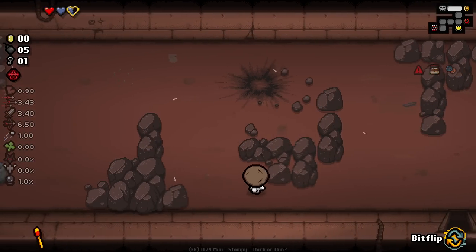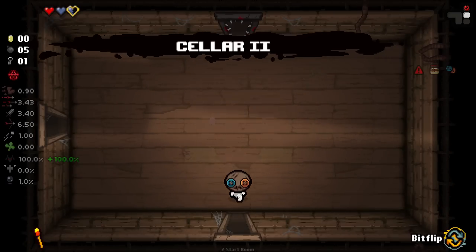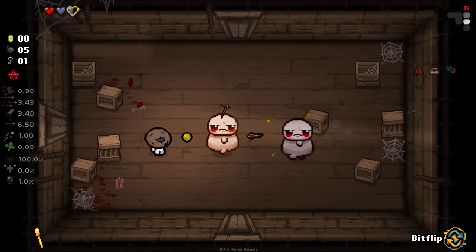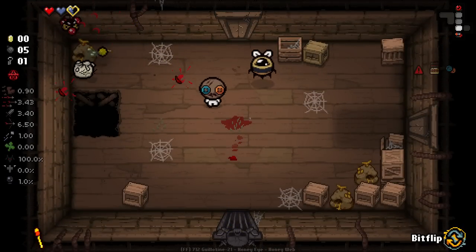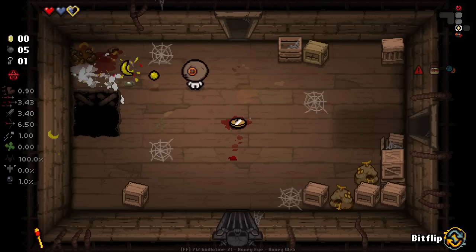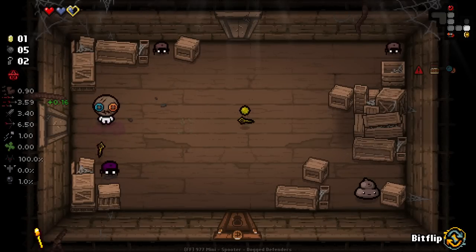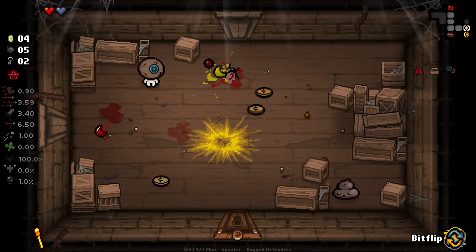We didn't get the damage down, which is really nice. That basically had no negative effect because the only negative effect that could have happened was on pickup. Every 10 kills we get a tears up - it also gave us a tears up on pickup too. I wonder if it's going to be every 10 kills we get a tears up for the room, or for the floor, or permanently. Those little white spiders don't count as kills - we got a tears up there, it lasts until the next room. Already a very good Deleted item.